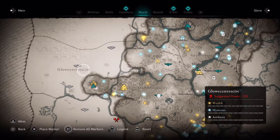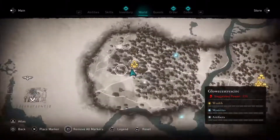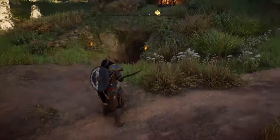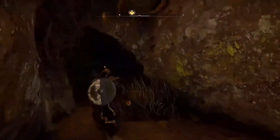Alright guys, right now I'm gonna show you how to get the Morgan Shield. Open your map and go to Glowchester. No need to worry about the power level — it says 220 but you don't have to fight anything. If you already have this area unlocked, zoom in and head to Bella's map. You're gonna want to head down into this little tunnel here.